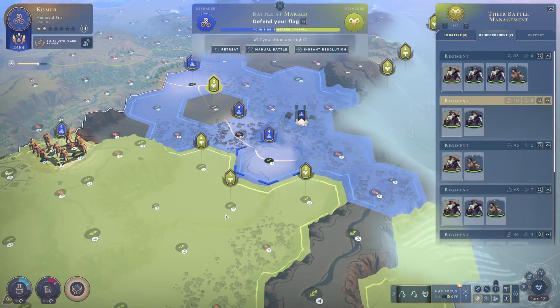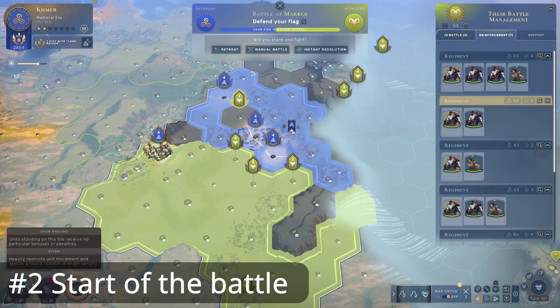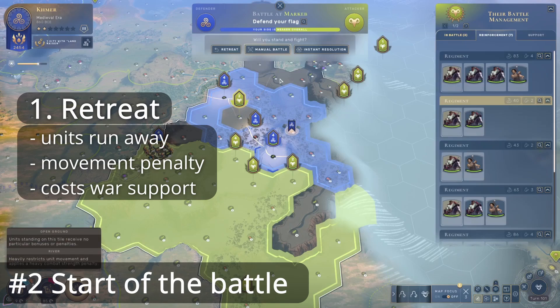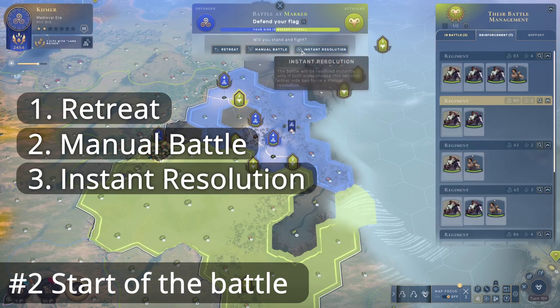Since they attacked me, they are going to attack first. If you want to fight an opponent, you might want to make it so that you attack them rather than they attack you, because then you get the first turn. When you are attacked or fighting a battle you have three options: you can retreat, which gives a movement penalty for the next few turns and costs war support; you can manually battle by controlling your armies yourself; or you can instant resolve and the computer will battle for you.